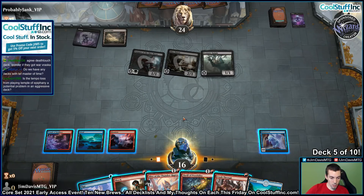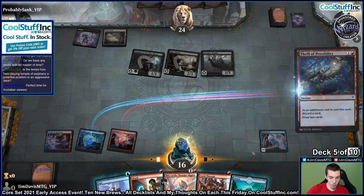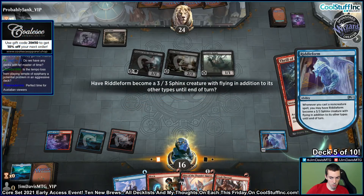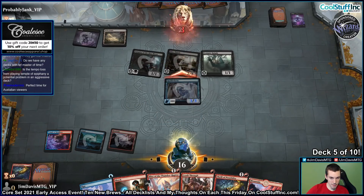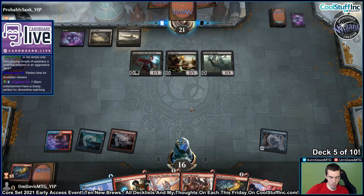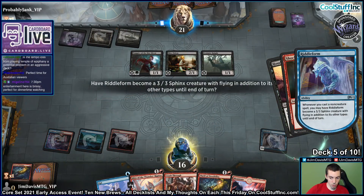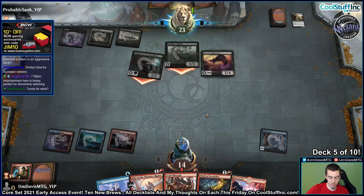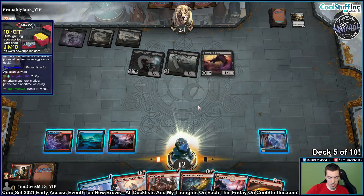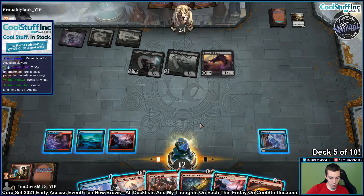Want to leave up Shock. I think I'd like to Thrill away a land. So they go. I think the Lord is a 1/4. I mean, kill this, take some damage. So it's sort of like a Hell Rider — whenever they attack you drain one. It's not that bad. Fire Prophecy. Blitz is currently at 2, so we can just Blitz here and Thrill something.